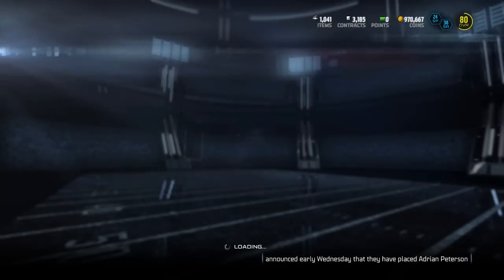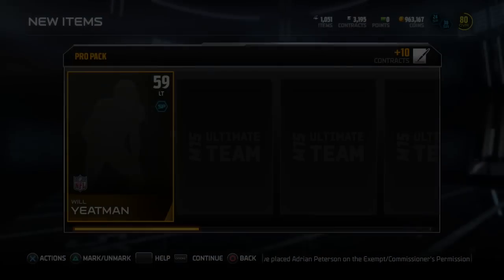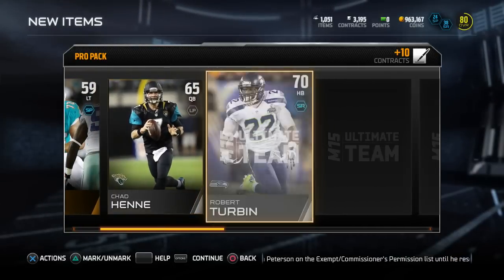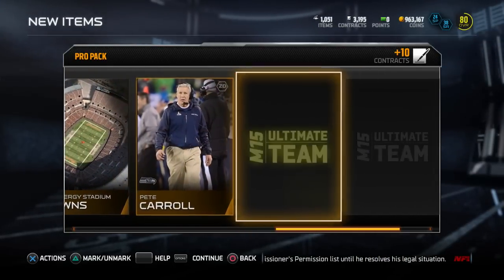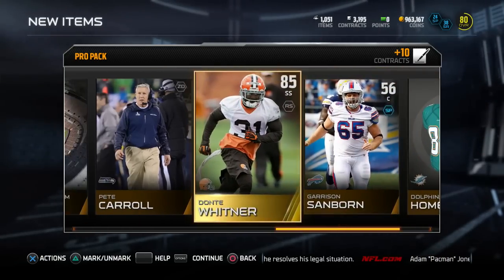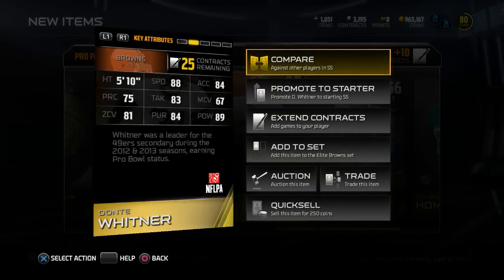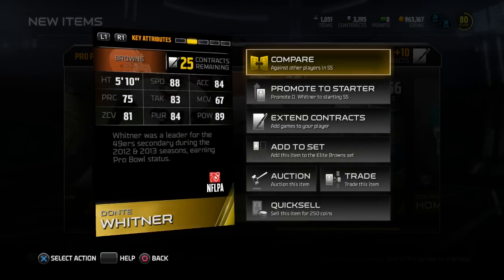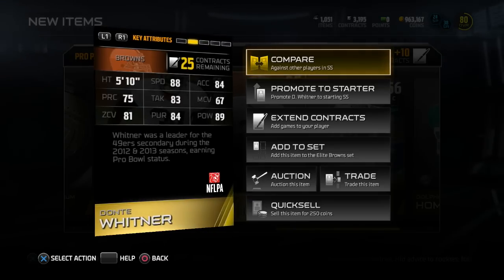We're taking a look at Matt Asiata here, the starting running back of the Minnesota Vikings, because Adrian Peterson is currently dealing with some legal trouble. He's very slow — more like a fullback. I'd actually want to start Jerick McKinnon if I were the Vikings. And then we get a Donte Whitner right here — 85 overall from the Cleveland Browns — 88 speed, 89 hit power, 81 zone coverage. Pretty good card, one of the better safeties in the game.